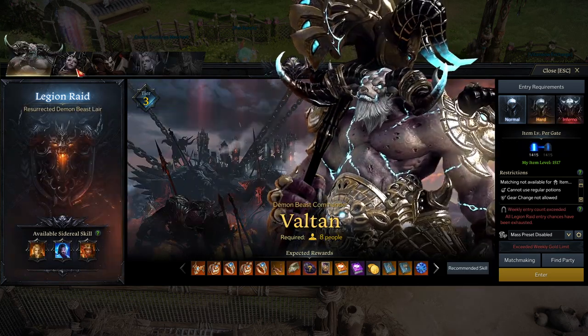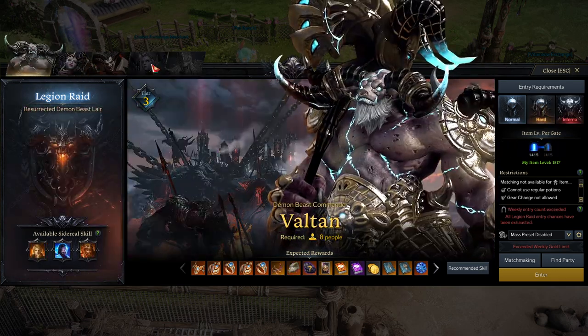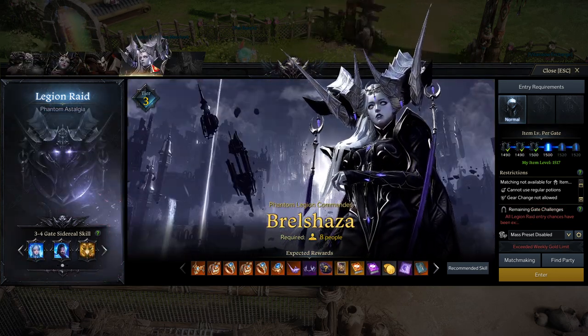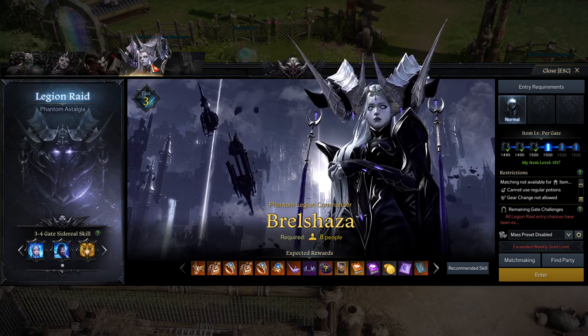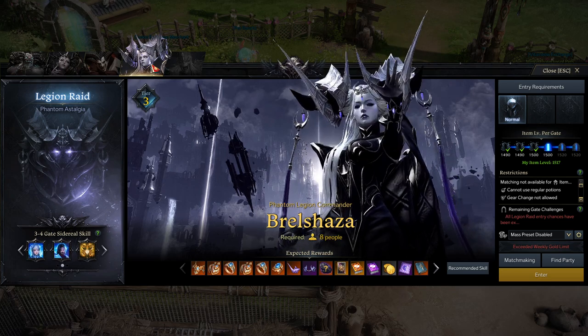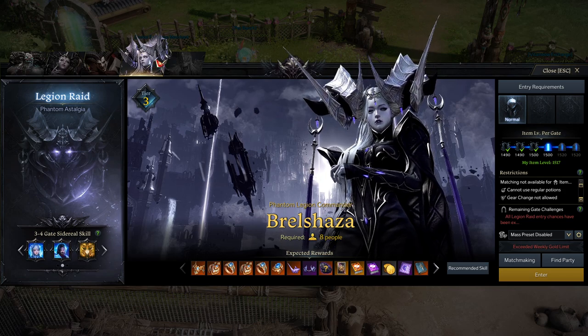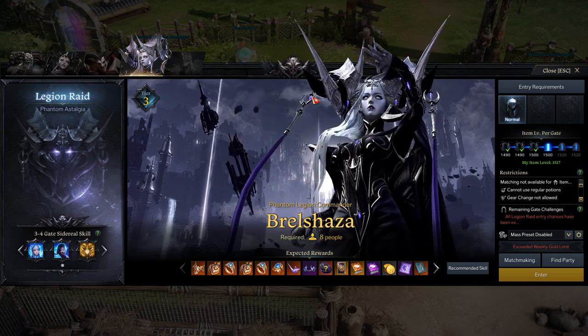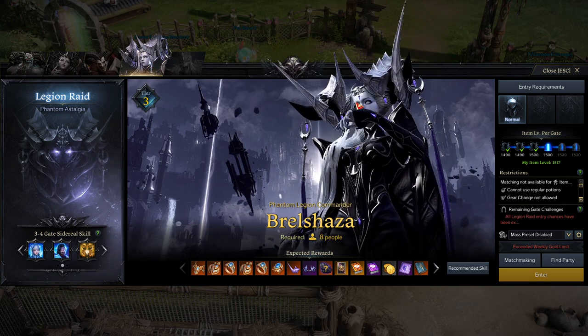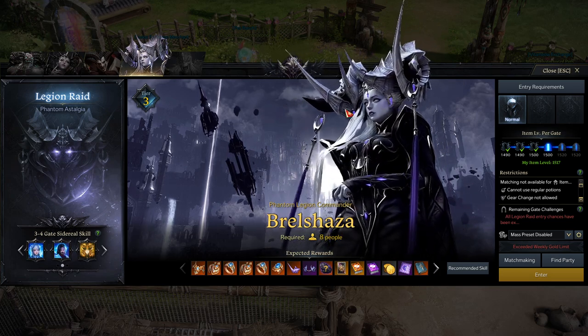So what legion raids do I do and why? Obviously I do Brel Shaza on all of my characters that can do it, because I want to start getting the upper relic set. And when hard mode Brel Shaza comes out, I'll transition into doing hard mode. So that's one legion raid down.